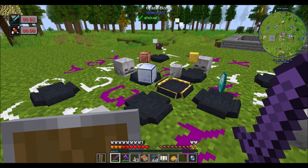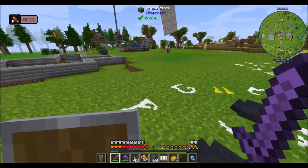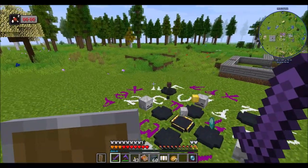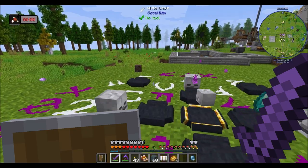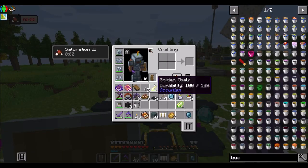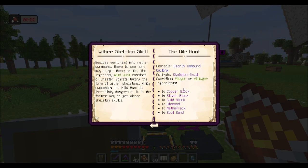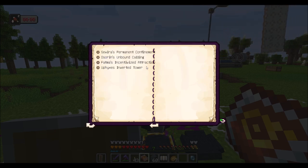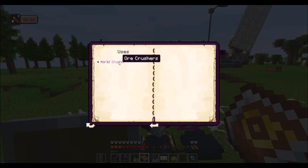Huzzah! I am summoning the Wild Hunt once again, because I need some more skeleton skulls. Today's episode, I'm going to wrap up occultism for the most part. There's a couple things I want to make for sure. Number one, I definitely want to get the top tier crusher of things. So right now I'm doing Wild Hunt, but what I want is this one — this is going to give me the Marid Crusher.